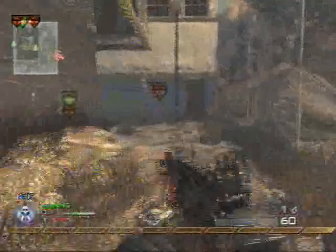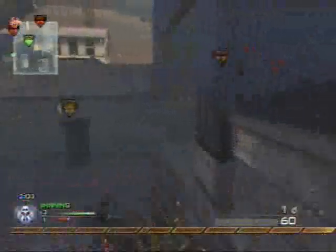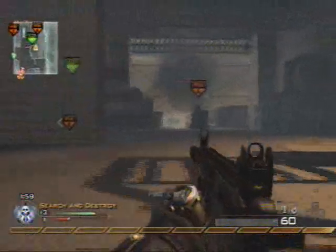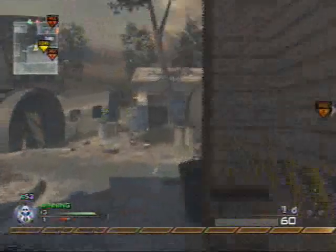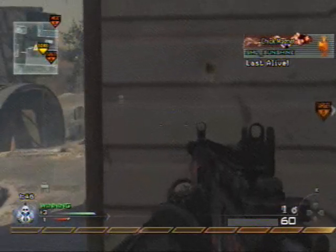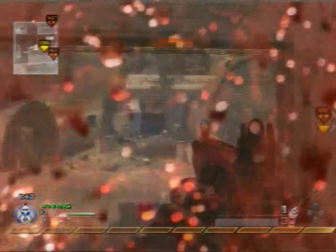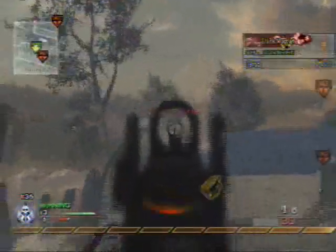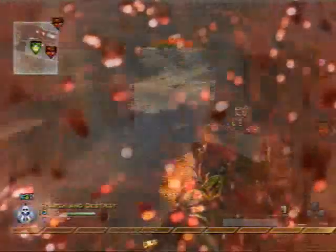I only do them with my friends in private matches. We actually have a little group thing going on — we just run around quickscoping each other. I don't do it with randoms because I don't like quickscoping. I don't even attempt it in public matches. I actually used to snipe in COD 4 and World at War, but after Modern Warfare 2 came out I stopped using sniper rifles. It just felt weird to me in this game — I know it's a lot easier, but when the game first came out I just didn't like it.